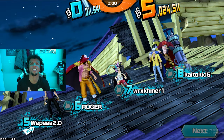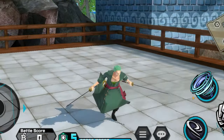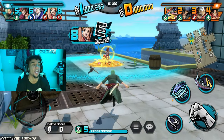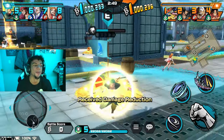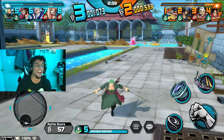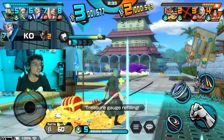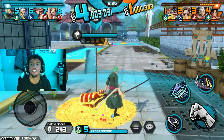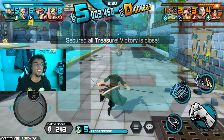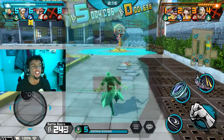Here we have Time Skip Zoro, where things really started to pick up. All the Straw Hats had crazy transformations coming back, but Zoro especially — he lost an eye, came back super buff, and was slicing ships like nothing. Then we found out he trained under Mihawk, which is insane — putting your pride aside to achieve your goal.